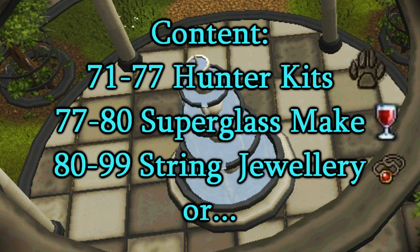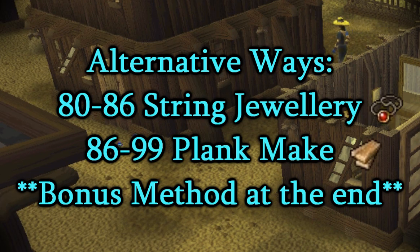Here's the content overview: 71 through 77 is hunter kits, 77 through 80 is glass making, and 80 through 99 is string jewelry. Some alternate ways are 80 through 86 doing string jewelry, then 86 to 99 doing plank make. There's also a bonus method at the very end of this video.